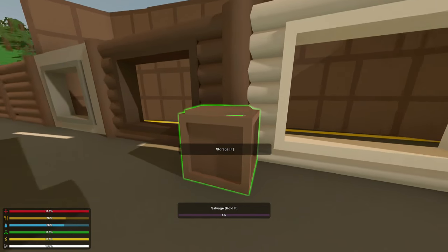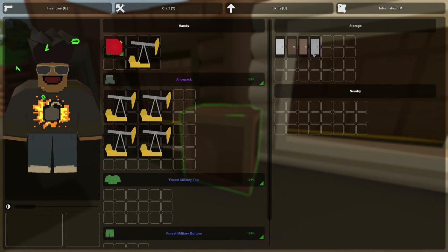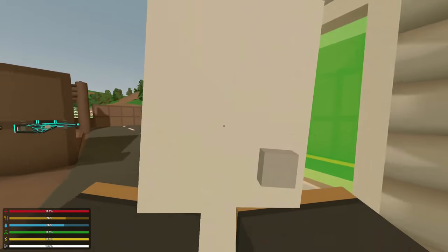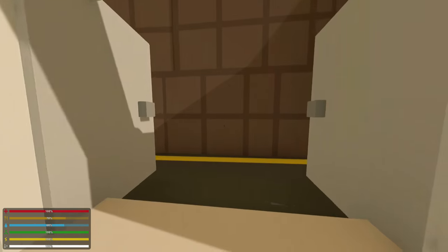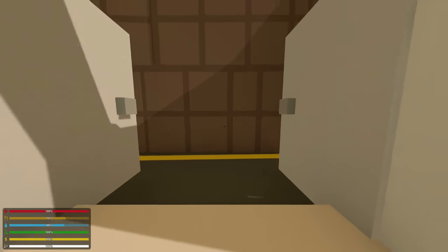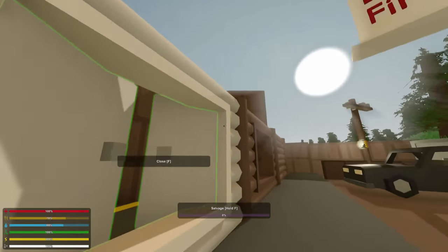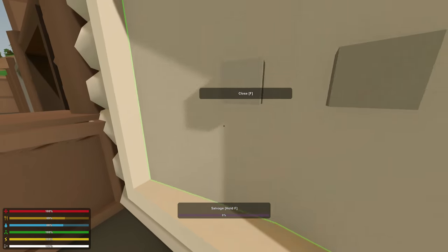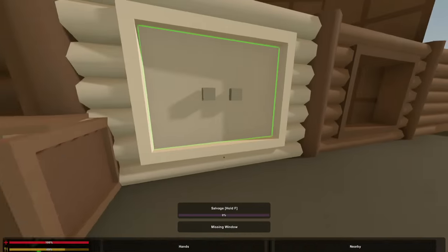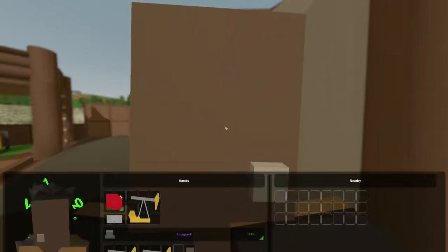On the other side of the wall, we have something that's been suggested by the community for a very long time — shutters. They work like you would expect: you put them on windows and they open up like so. In Unturned 2.0 they were hinged on the top and flipped up, but now they're a little bit fancier in that they're like double doors. These come in birch, pine, and maple — all the different kinds.